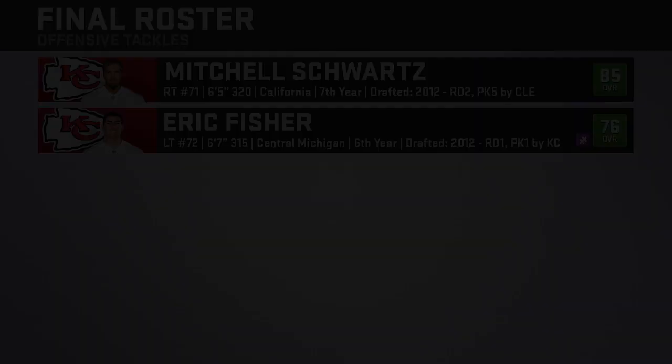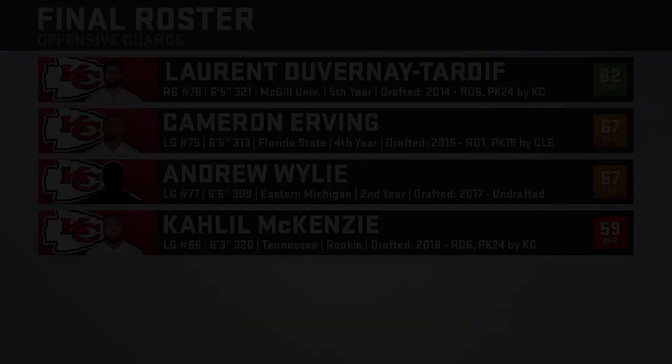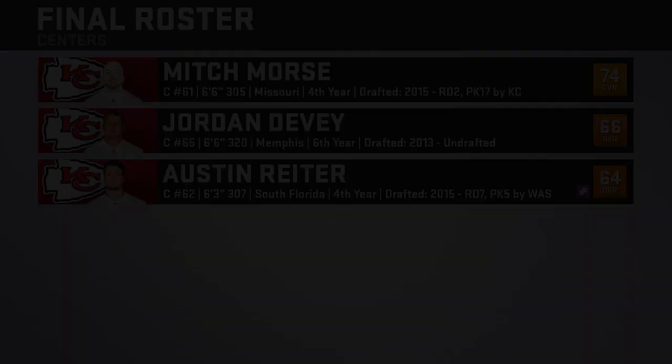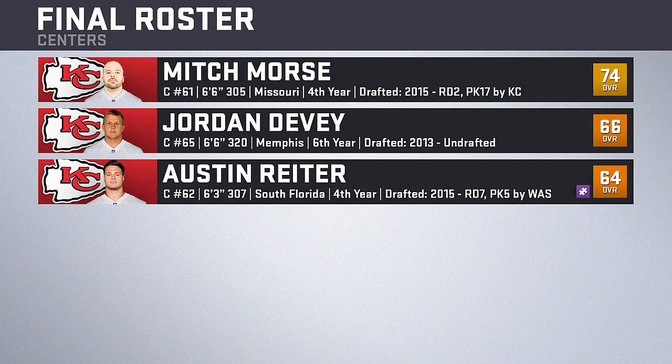Moving to the offensive line, at offensive tackle we only have two on the 53-man roster: Mitchell Schwartz at right tackle and former number one overall pick Eric Fisher on the left side. At guard we have four on the roster: Laurent Duvernay-Tardif starting at right guard, Cameron Erving starting at left guard — though if either tackle goes down he'll kick out there — and Andrew Wylie would take his spot at left guard. Sixth-round pick Khalil McKenzie rounds out the group. At center we're carrying three: Mitch Morse as the starter at 74 overall, Jordan Devey as backup who can also kick out to guard, and Austin Reiter who was claimed off waivers from Cleveland at the end of the preseason.